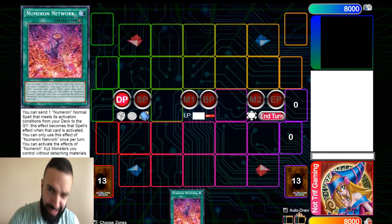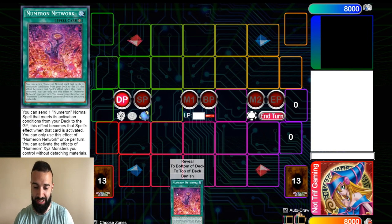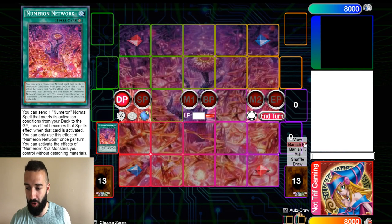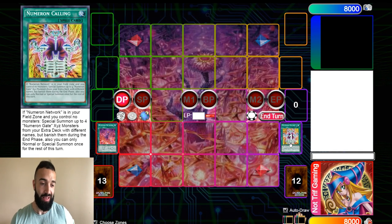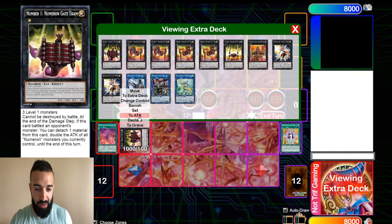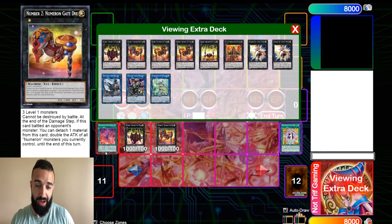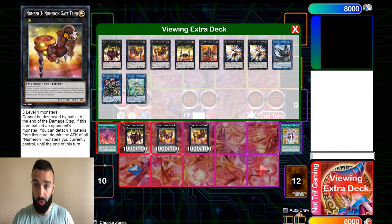Let's get started on today's 'how to destroy Numeron' video. I'm going to show you guys the combo first. The combo is very simple, actually. You activate Numeron Network, and you basically have your combo. Numeron Network, you're going to use it to send Numeron Calling to the graveyard. Numeron Calling is basically a soul charge from your extra deck. Numeron Calling will then allow you to special summon up to four Numeron Gate monsters from your extra deck. There are new Numeron cards: Numeron Gate 1, number 2, number 3, number 4.